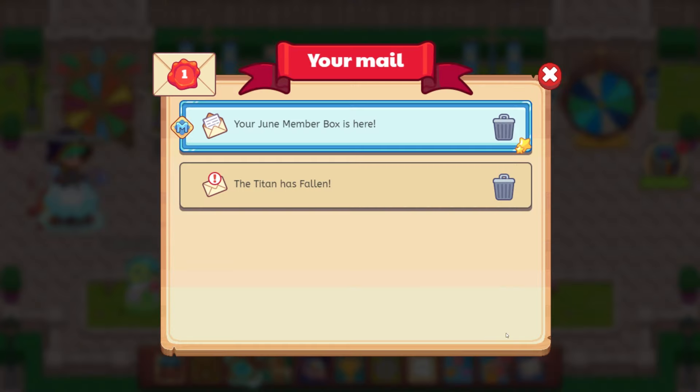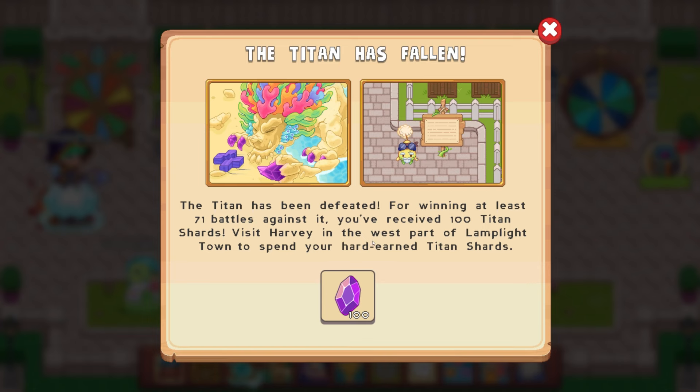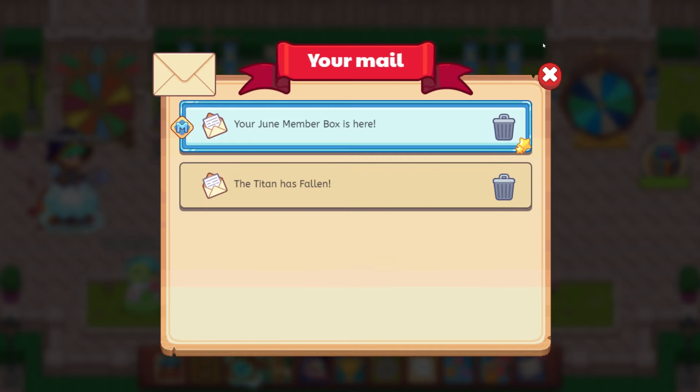Let's go ahead and click on here and get our mail. It says 'The Titan has fallen.' We did get the 100 Titan shards. It was saying that we were going to get 100 Titan shards because we did over 71 battles. The Titan has been defeated — for winning at least 71 battles against it, you receive 100 Titan shards. Visit Harvey in the west part of Lamplight Town to spend your hard-earned Titan shards. That is awesome.